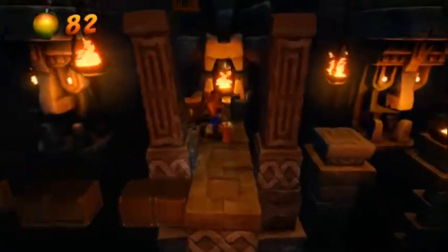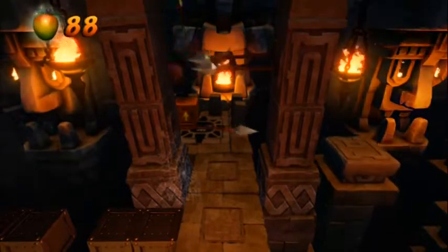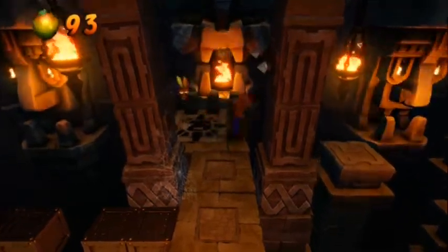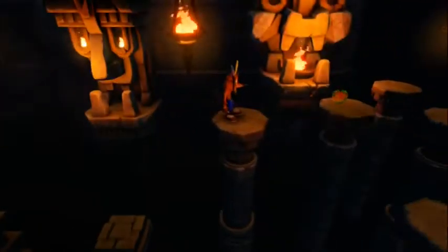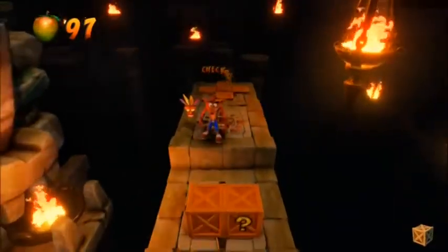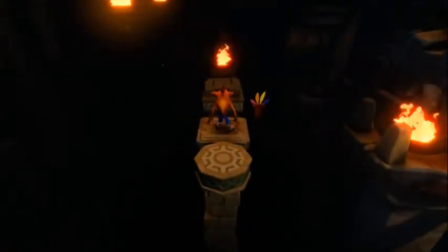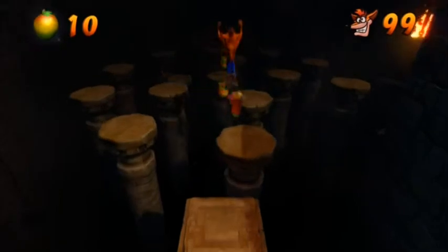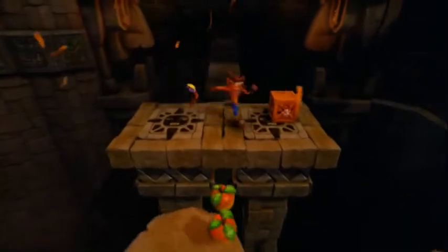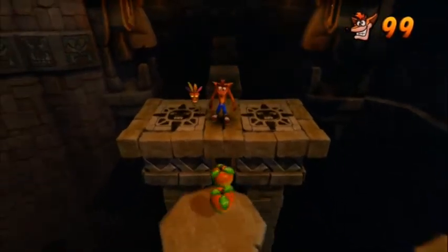The Wumpa fruit trail is your hint for the invisible pathway, and at least it's obvious. But there's also the bounce crate to deal with. You have to start hitting the points where the Wumpa fruit trail is your guide for which way to go, because you're going against the camera again. I should point out: if you do mess up the timing on the platform and it falls away, it will come back — so you're not out of luck, you just have to wait a little bit.